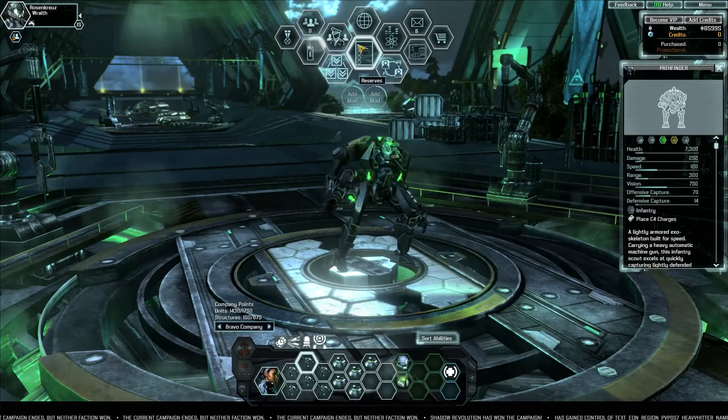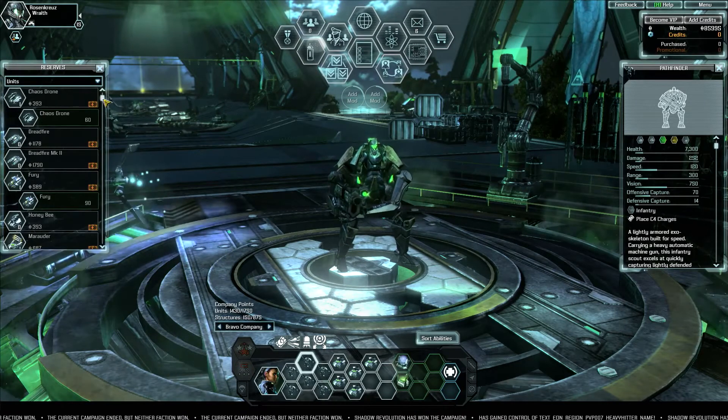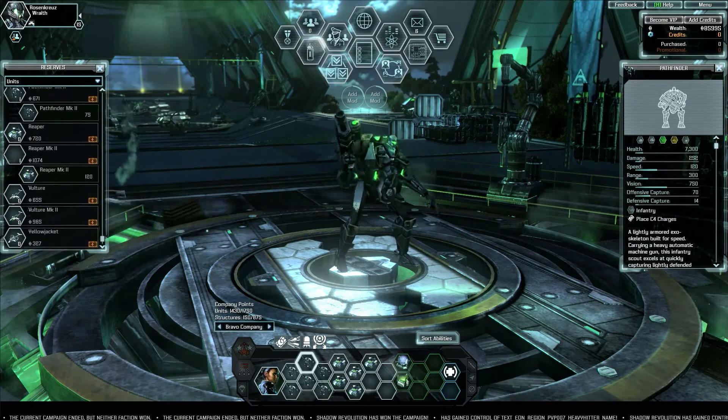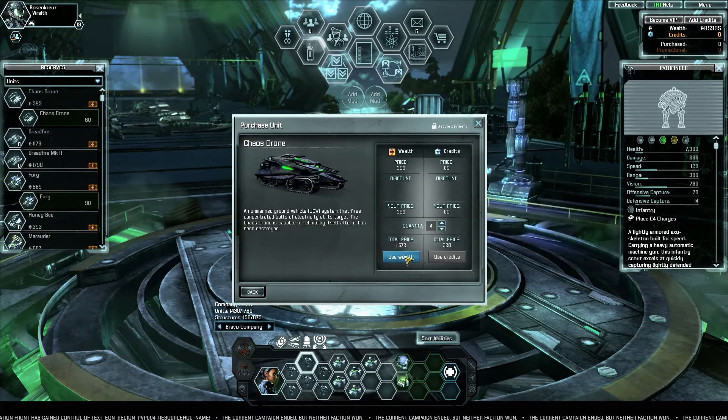In this episode, I'll go over the Reserves window and show you how to use your Reserves. Reserves are where you store your units that are not currently in one of your companies. Your Reserve window allows you to purchase extras of any unit you have unlocked or are able to use.